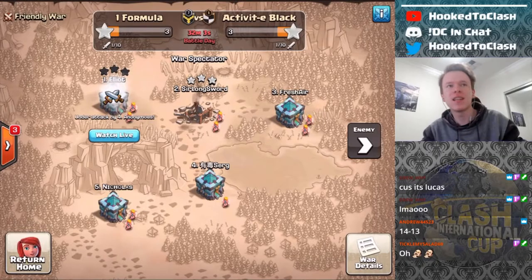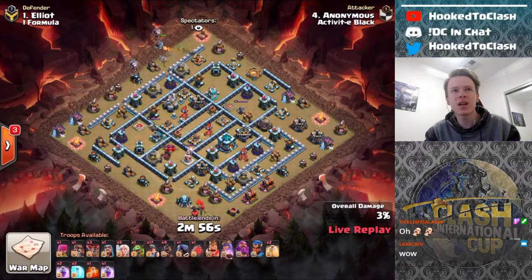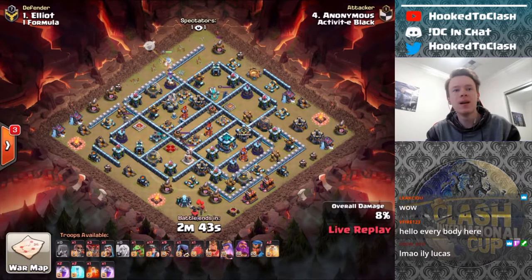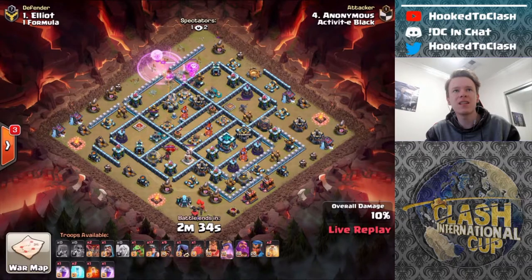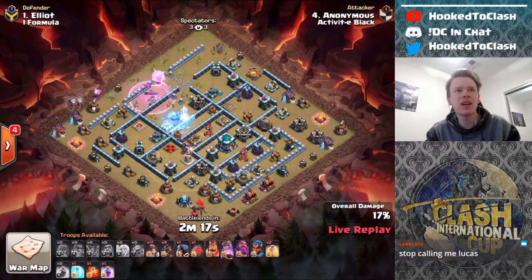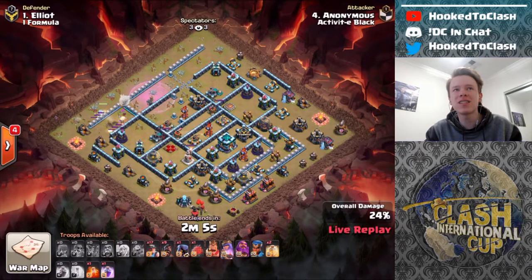Activity Black is in with their second attack. Anonymous is in on Elliot's base and he's coming in with a hybrid. Look at where he's starting his Queen from — I wonder where he's going to try and get her into the base, because look how far he's starting from the Town Hall and the CC. So I'll be interested to see what he plans to do with this charge and how he plans to deal with the CC, but he has got the blimp. He comes in with the Coco Loon — well placed. If there are any SAMs there, there's no way they're going to get his Queen. But he wall-broke and it doesn't look like the Queen's going in for the wall break — she's walking along the wall with no interest in going inside the base.